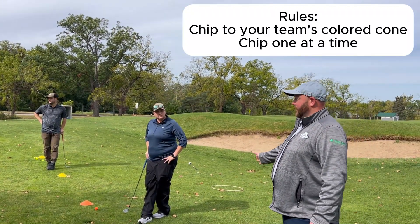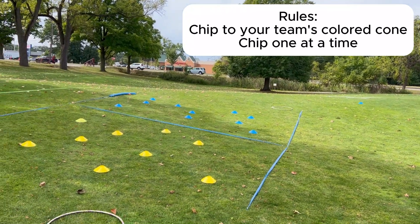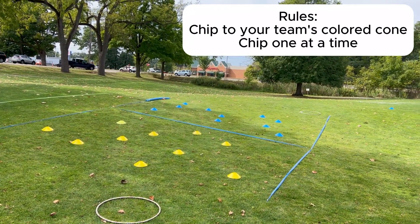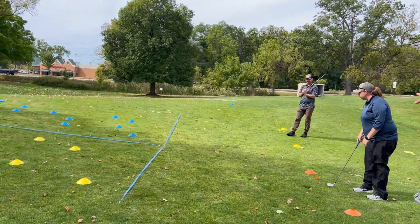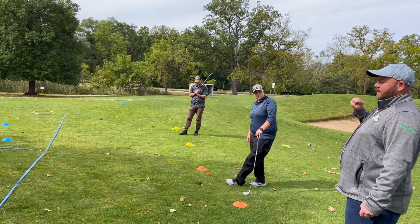The goal of this game is to chip the ball towards the box and hit the colored cones that are on their side. Taylor will be aiming for the yellow cones, and Jeff will be aiming for the blue. They take turns — one team goes at a time.